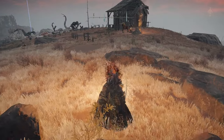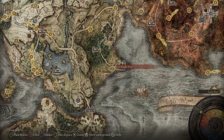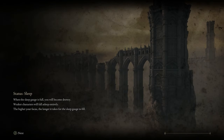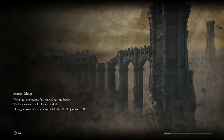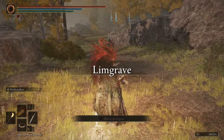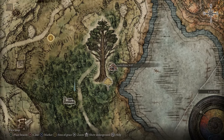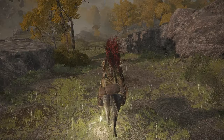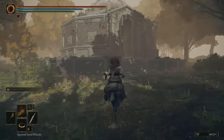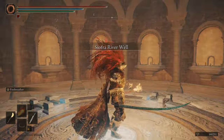The proper way to get there is first you need to teleport to Fort Haight and make sure you have one Stonesword Key. From here you are going to follow this path down to the Siofra River Well. Keep on going until you find this pathway right here, then take this elevator all the way down.